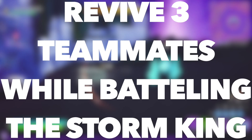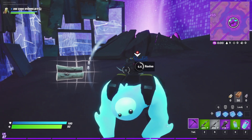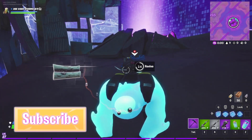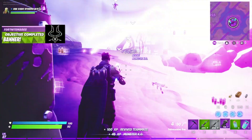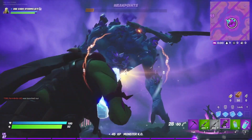The fifth challenge is to revive three teammates while battling the Storm King. As long as you're being a good teammate, you should naturally complete this challenge when fighting the Storm King. In the fight, people are dying left and right, so whenever someone dies, simply go out of your way to be the first to revive them. You don't even need to worry about completing this challenge.